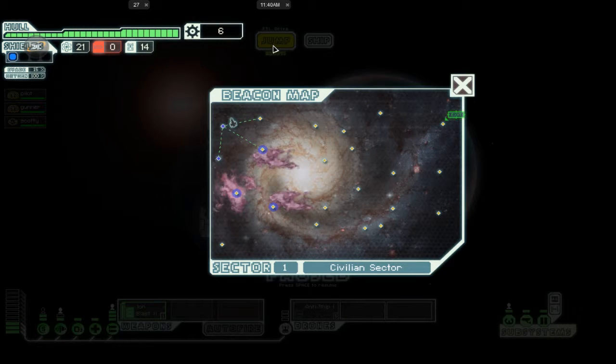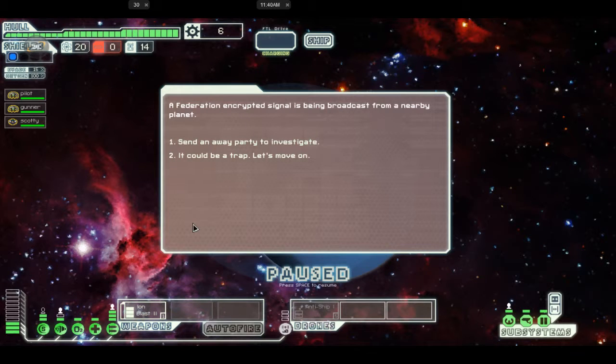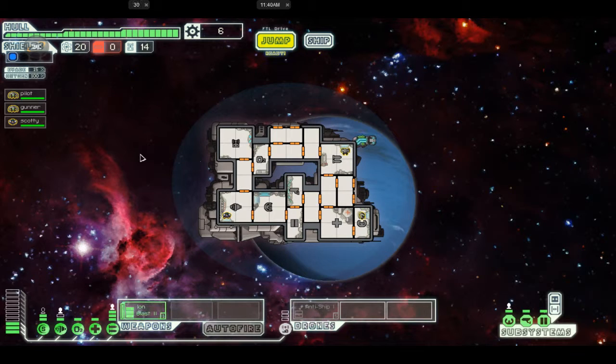I want to try to avoid nebula areas, so let's go here. A Federation encrypted signal is being broadcast from a nearby planet — it could be a trap. We find a secret Federation outpost, but it appears the rebels have found it before us. The place is empty and faint bloodstains can be seen in the living quarters. We find the encrypted signal emitter and shut it off before leaving. Very bad deal — then they know we've been there.